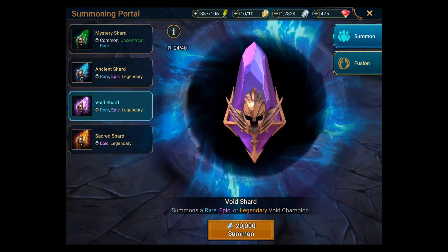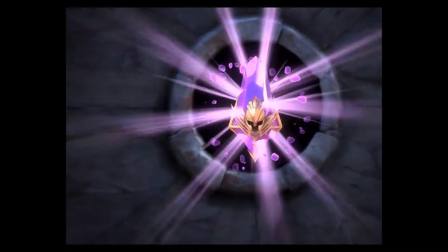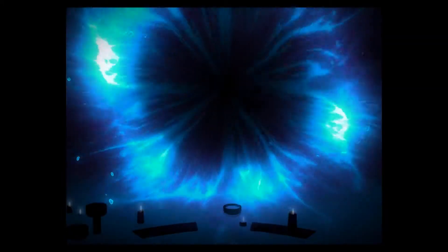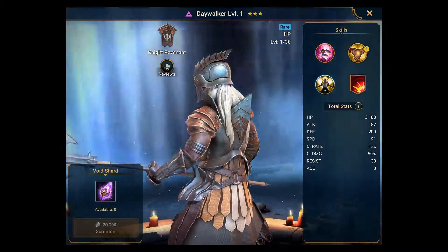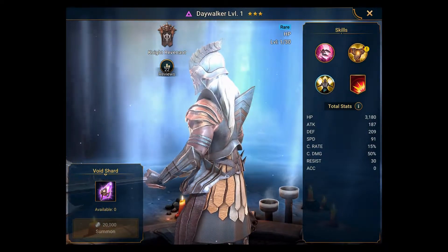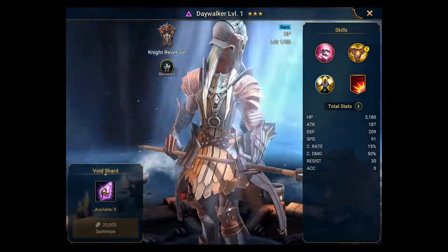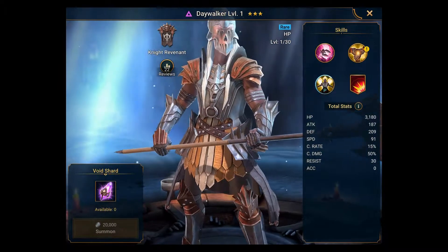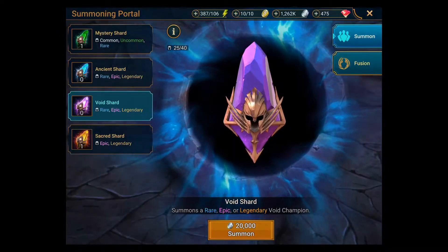I've got a void shard here, which is fairly rare, so let's open that — I'm spending some currency to do it. I got a Day Walker — I've never seen one of those, that's interesting — and a Knight Revelant, which are the evil-looking knights. Pretty powerful. Let's have a look at some of the power-ups, but that's not the main event.